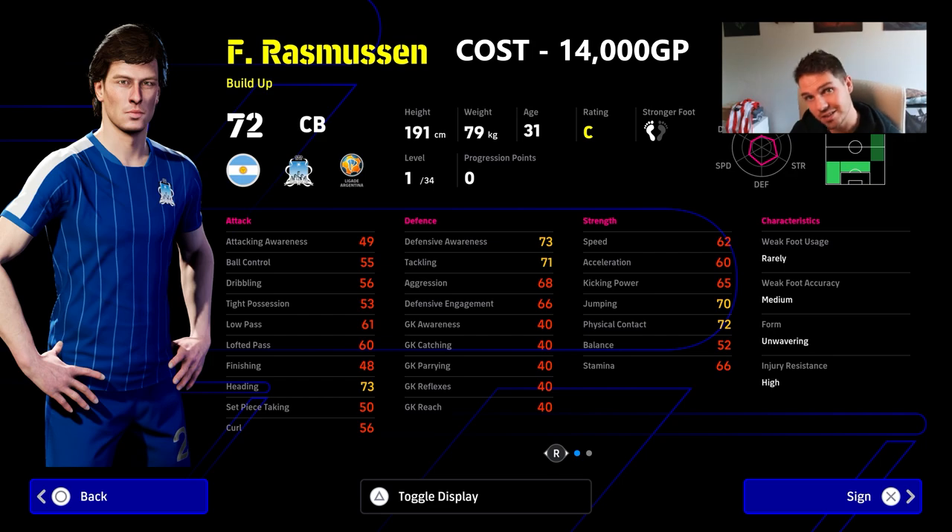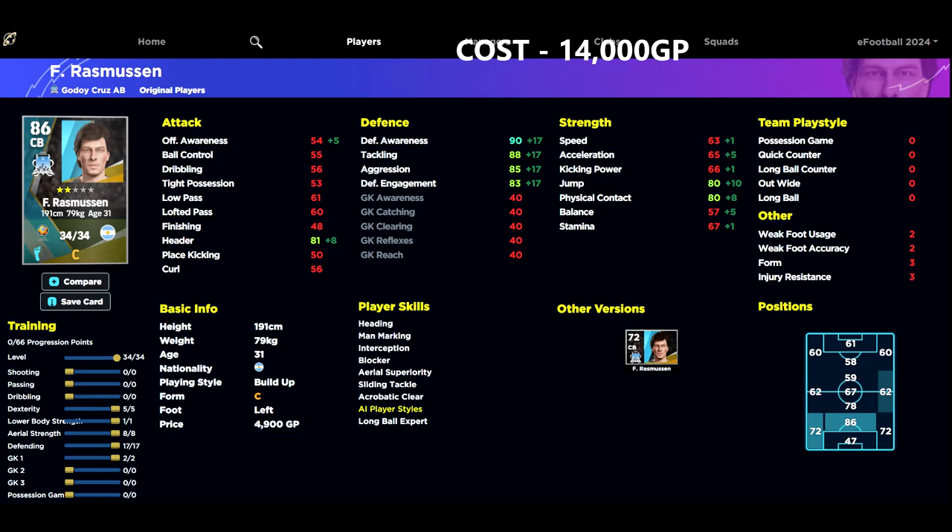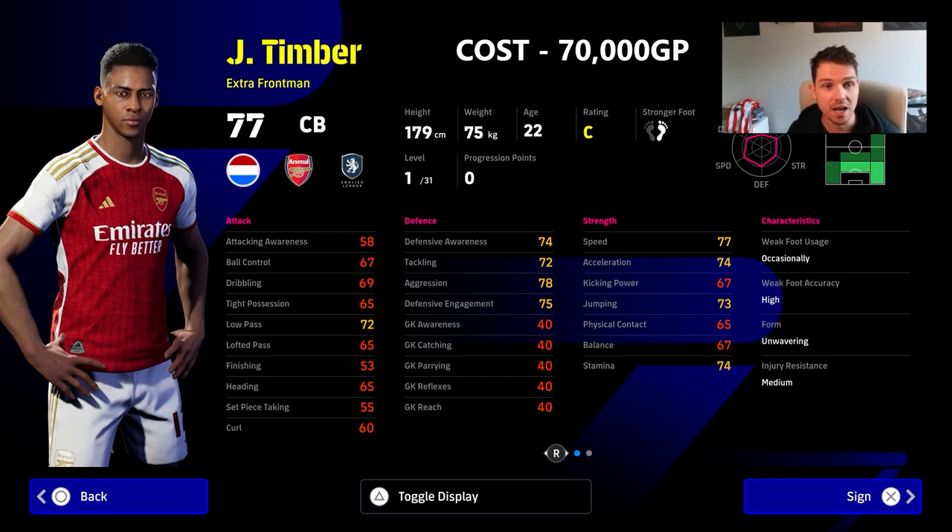Next up we've got this budget option — I know you guys love the budget options. Let me know if you want training guides to go along with these; the videos will be slightly longer but let me know if that's something you want. But this guy, look at the actual player skills he has — insane. This is what it's all about sometimes, finding these hidden gems and being able to use them in your squad, especially when you're starting off learning the mechanics. You can't go wrong for that price point.